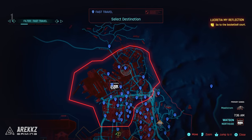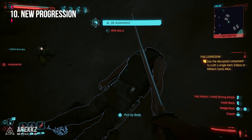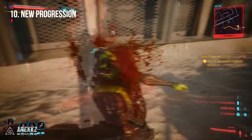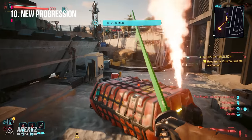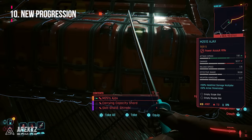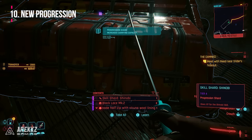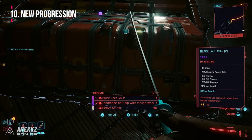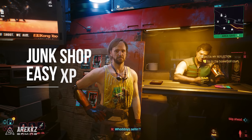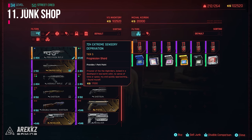Progression has really changed in the 2.0 update. You can earn additional benefits by using your specific different playstyles — for example, using blades against enemies levels up your Shinobi skill, which grants additional perk points and XP. In addition to leveling it up through activities, you can also find shards on enemies and in containers as you play. A great source of them is the airdrops, but the junk shop vendors also have a variety of stat and XP shards available for relatively cheap, so you can pick them up early for a quick boost to your power.